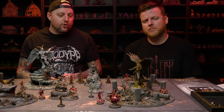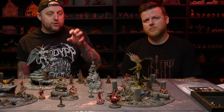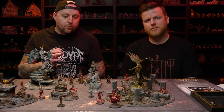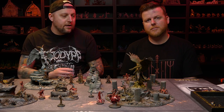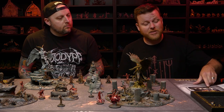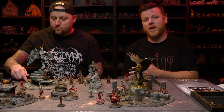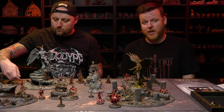Every round, you draw a number of initiative tokens equal to the number of idols you have in play plus the number shown on the echo card. We both have eight idols plus two, so we draw ten tokens each. A player can only ever have a maximum of ten tokens. Once we've each drawn our ten initiative tokens, the last step in the opening is the lost making their move.